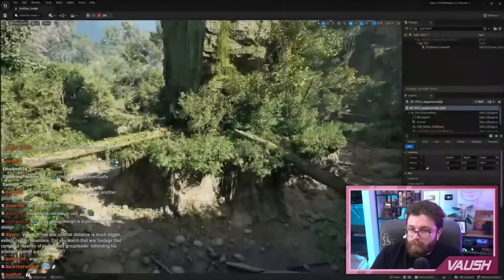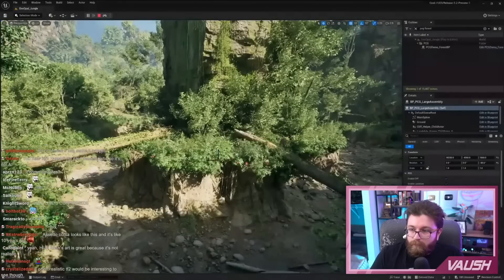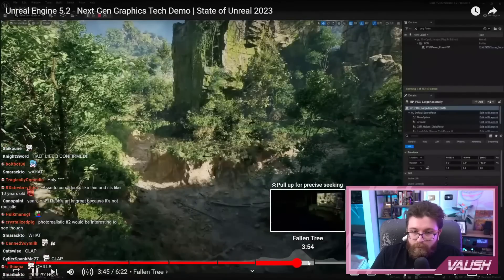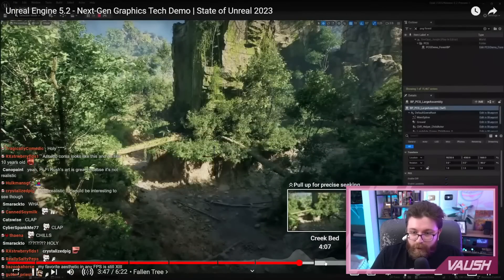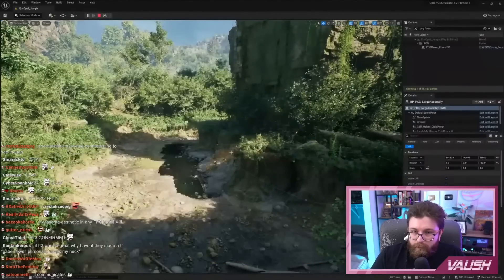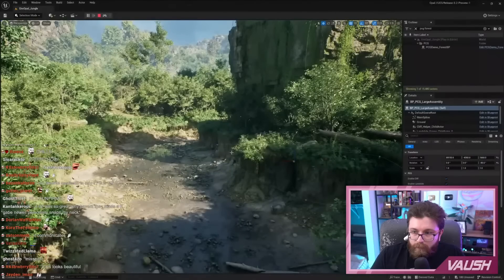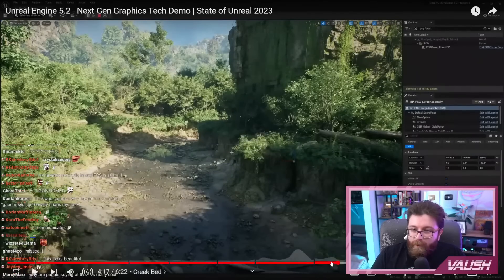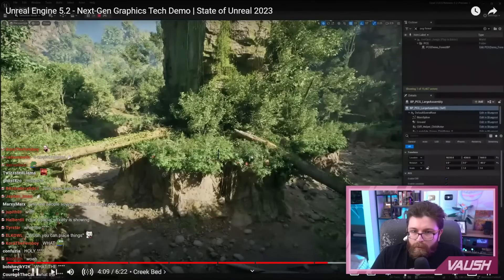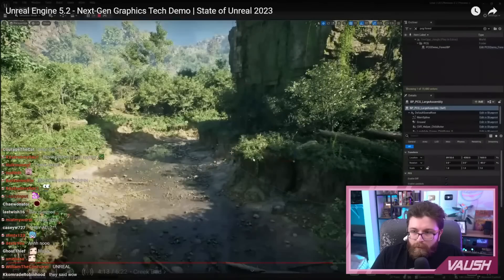And the cool thing is that it communicates with other nearby procedural elements in the scene, like the creek bed. So, let's say a designer comes by, wants to direct the player to drive to the left. Jacob can simply move the assembly to the right, and everything updates to accommodate that change. Game design is iterative, so let's say the designer comes back and wants to direct the player to drive to the left again. Jacob can simply move the assembly to the right, and everything updates to accommodate that change.